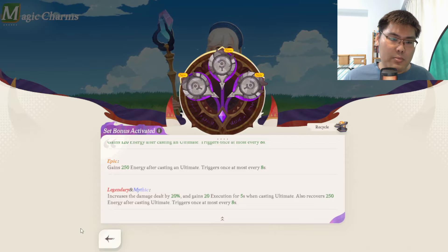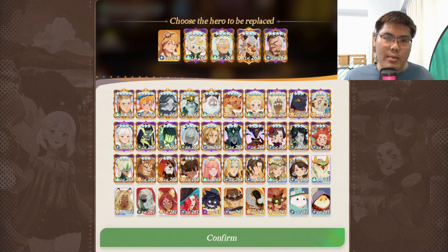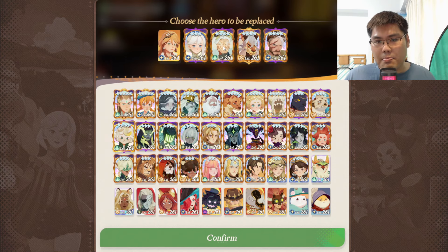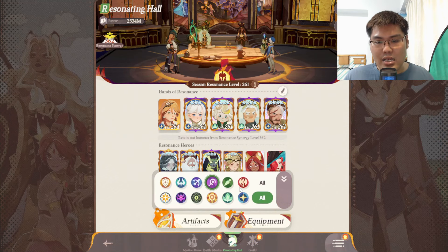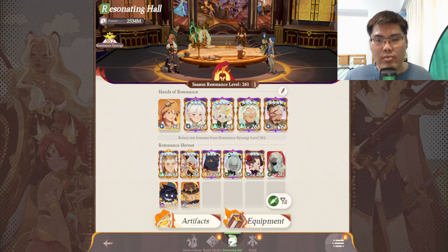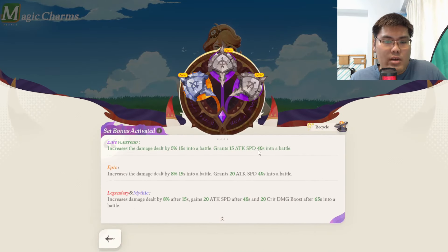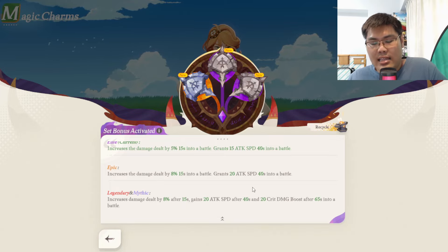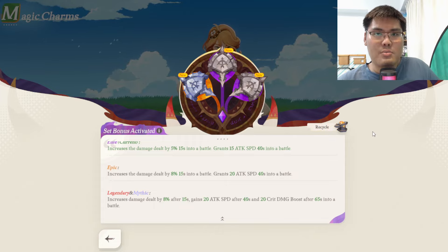My personal ranking for the Magic Charm abilities: number one is the Ranger, number two is the Mage, third or fourth are Support and Tank, fifth is the Warrior, and the last is the Rogue. That's pretty much it for this video — just a personal opinion. I think these abilities will definitely scale as the game progresses. Let me know in the comments what you think. Thanks for tuning in, remember to like and subscribe to see more AFK Journey videos. See you guys tomorrow!